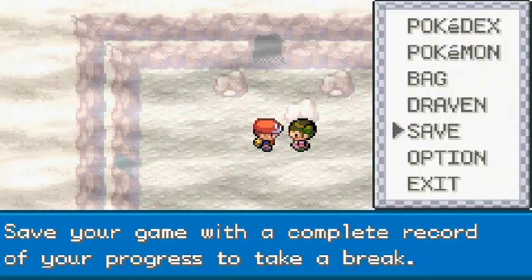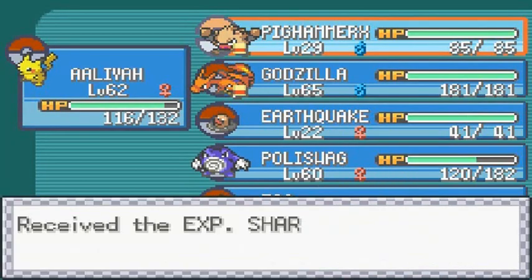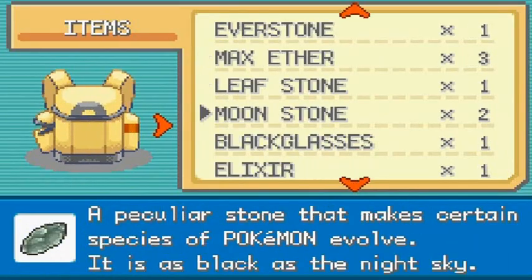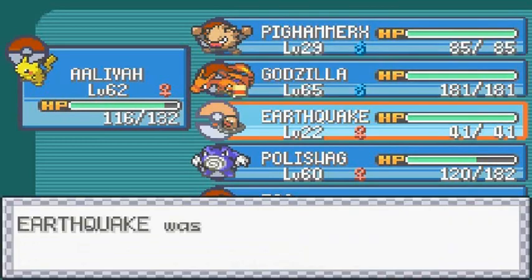First things first, we have to take care of this experience item situation. We got Earthquake right there and it's dying to evolve. So let's grab that experience item and give it to Earthquake.